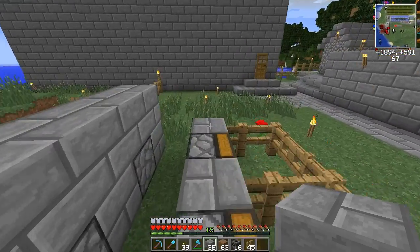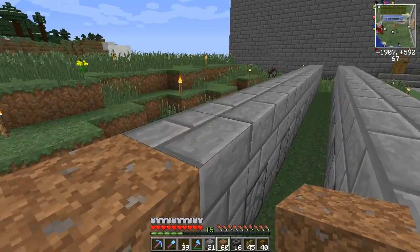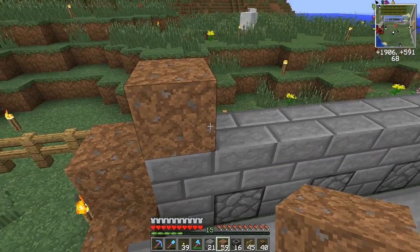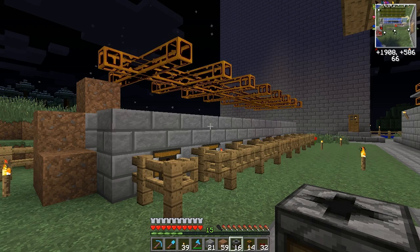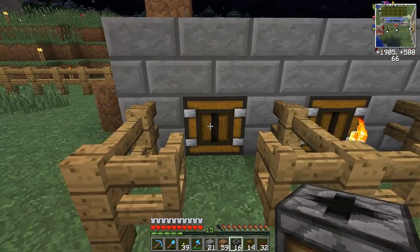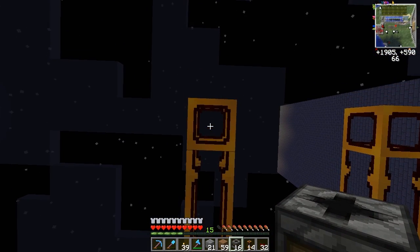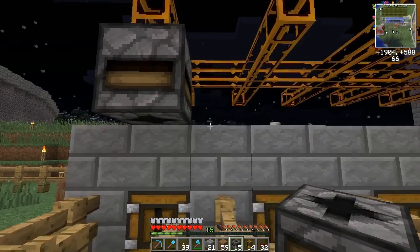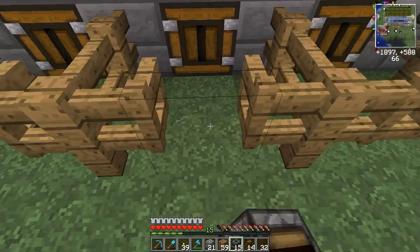Next, grab some redstone tube and put it one block above this row. Place the tubes so that above each cell there is a piece of tube hanging above the space where the sheep will be. Now we can place our transposers facing downward into the area for the sheep.